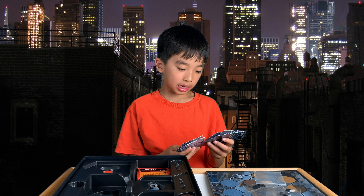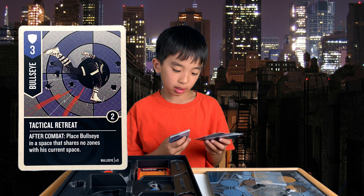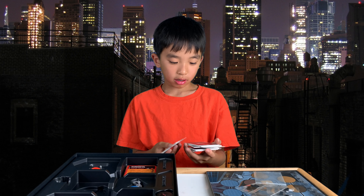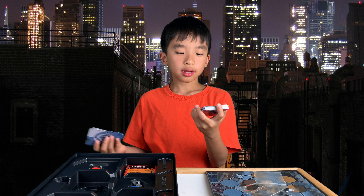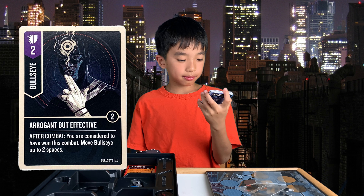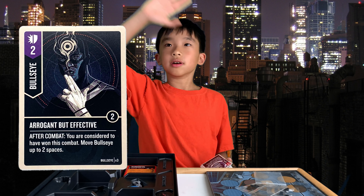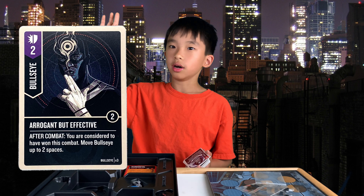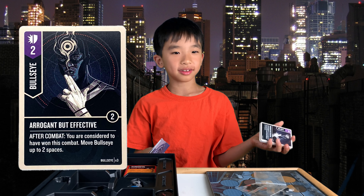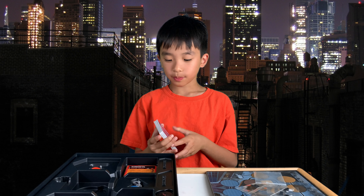Here's a defense card called Technical Retreat — a 3 value defense. After combat, place Bullseye in a space that shares no zones with his current space, so you just run away. Here's a versatile card — 2 value — called Arrogant but Effective. After combat, you are considered to have won this combat. Move Bullseye up to 2 spaces. That's good because it basically cancels any effects your opponent has that resolve when they win combat. Overall, I think Bullseye is more OP than Daredevil so far, but his cards are a bit scary.